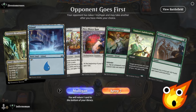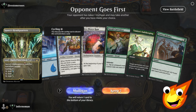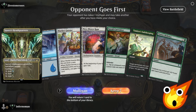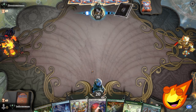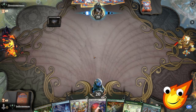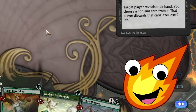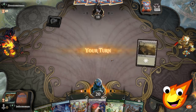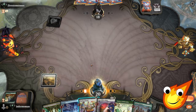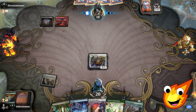We have some decent cards here but we're a little awkward on our lands — we'll keep it anyway. Opponent has Hive of the Eye Tyrant — of course they do. They throw away the Caretaker. We play Plains and throw down our Market Gnome. Opponent plays Arachnos and Blood Tithe Harvester — no surprise there — taking a Blood Token. We play our Island then Nyx Fleece Ram.